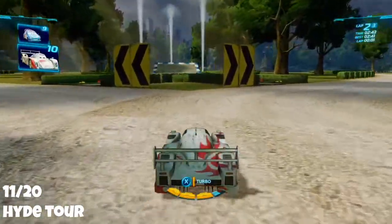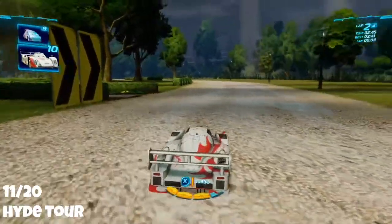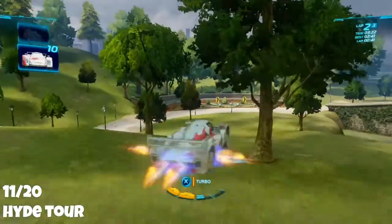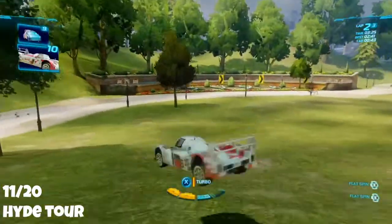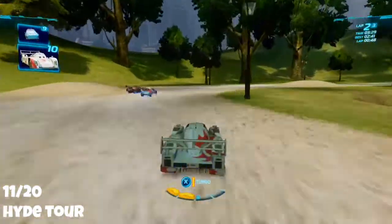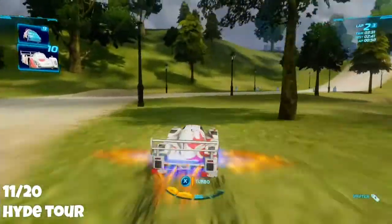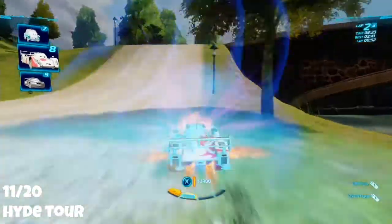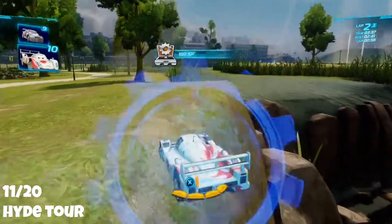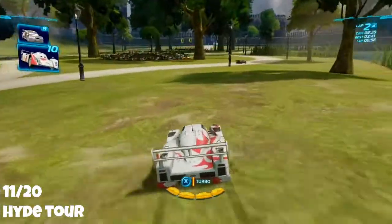On the Heathrow Tour, make your way through the park and you should eventually get to a broken bridge. You can either go around this bridge or go on top of it. The points are just at the end to the right — you will need to jump over a little gap but it's nothing too difficult. A single jump should get it fine.